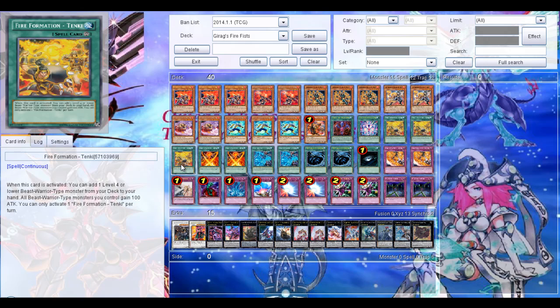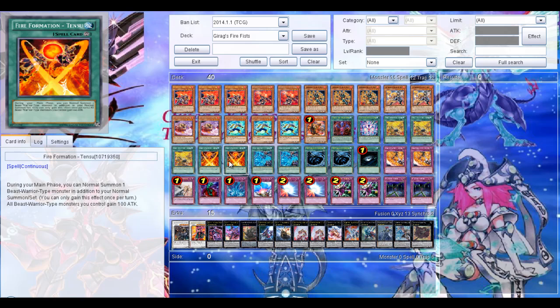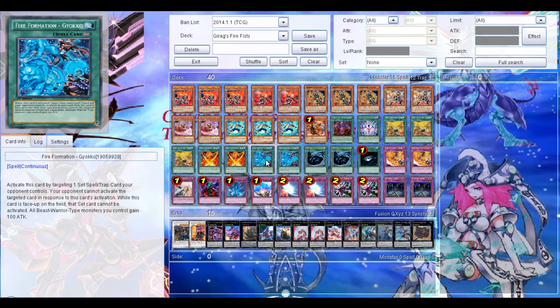Then of course Fire Formation - Tenki: that's your searcher for Beast Warriors — that's where you search about four cards, so it's a really good card. Then Fire Formation - Tensu, of course. You can normal summon an additional Beast Warrior. And the continuous spell cards have the effect that your Beast Warrior monsters gain 100 attack, so yeah, that can become useful as well. Then 2 Fire Formation - Gyokkou: you must activate this card, then set one spell or trap, and then you can't activate anything in that card zone in response — it's pretty much a lock as long as this card is on the field.